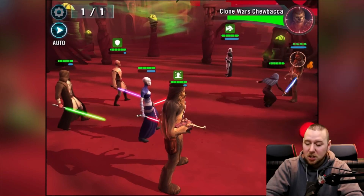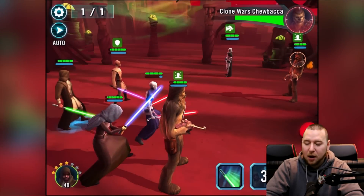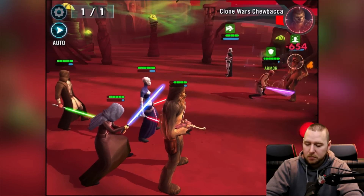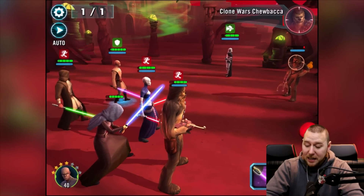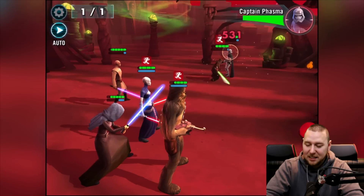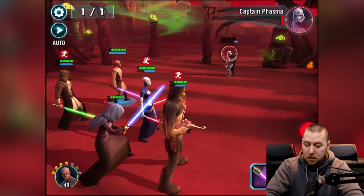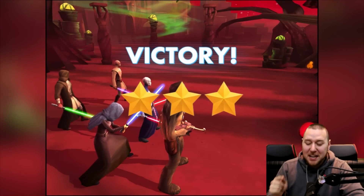Chewy's a good character especially for that taunt ability — so they can all lay their attacks out on him. We'll use this attack on both of them. At least now we're healed all the way up, which is awesome. One more hit and Chewy's dead — come on! He didn't die? He should have died on that one. Yes, do your thing Chewy! We done it and we got good health as well — absolutely great!